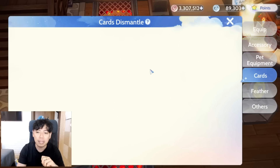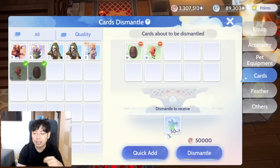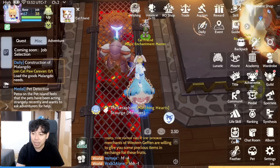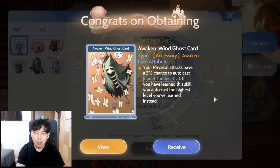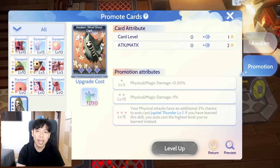Card awakening requires blue card fragments, which are obtained by dismantling cards. For example dismantling a card gives you 25 each, so two cards give 50 plus a little bonus. You can awaken them before leveling them up. Every time you use 30 blue card fragments the card levels up, and you need another Wind Ghost card to unlock the first star.